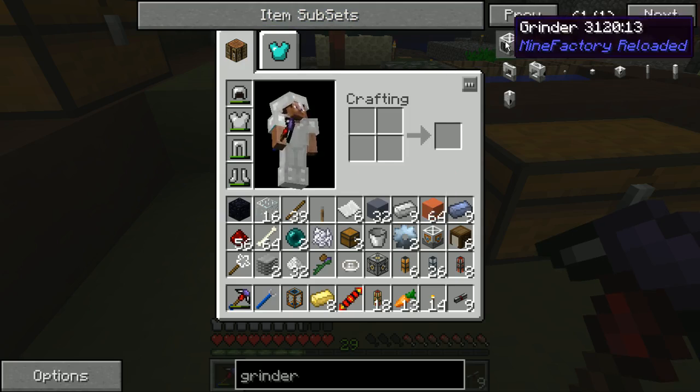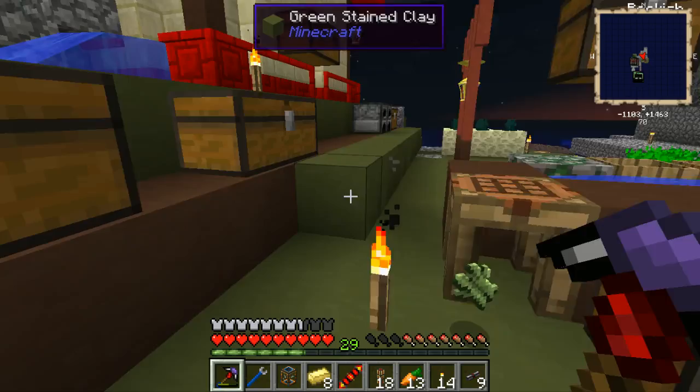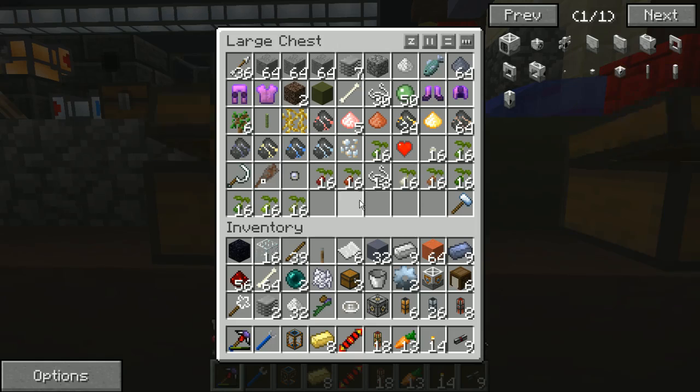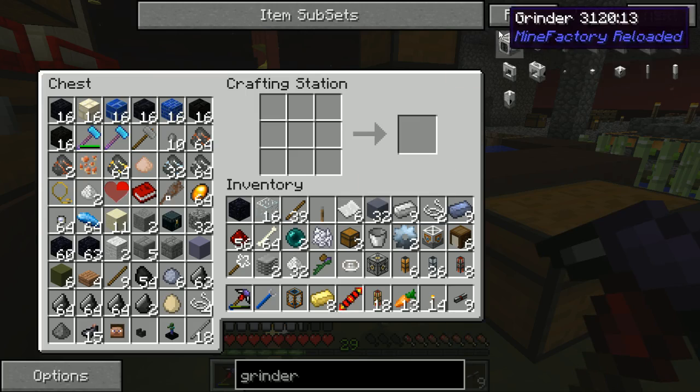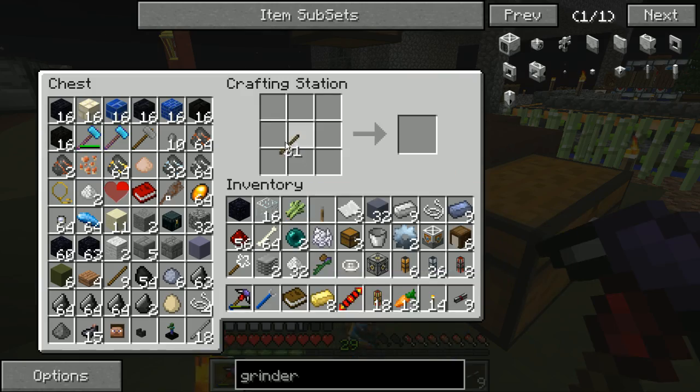Throw this on the ground, we're gonna pick it up later. String — two string, three blank patterns. Two string — can we get two string somewhere? Yes, here. There we go. One, two — throw these guys. We need two more patterns. Okay, there we go. Two books.